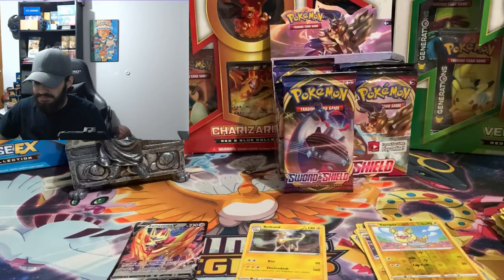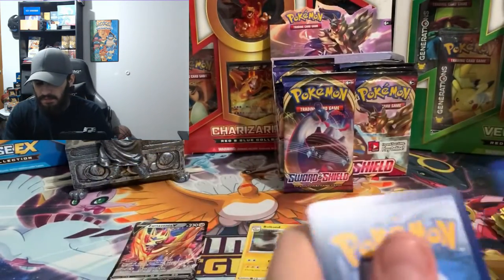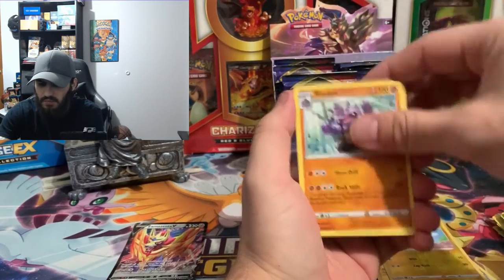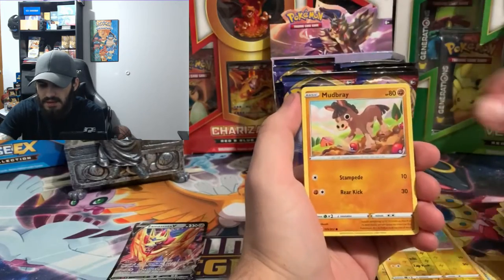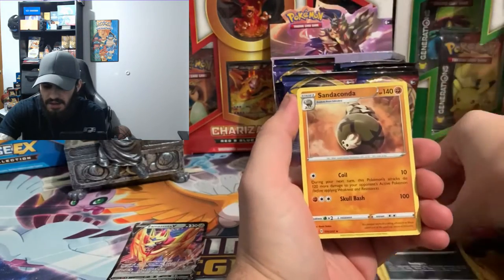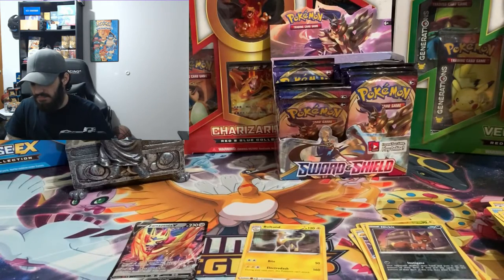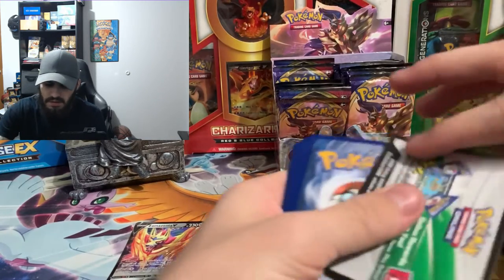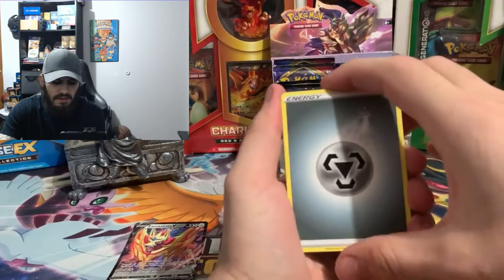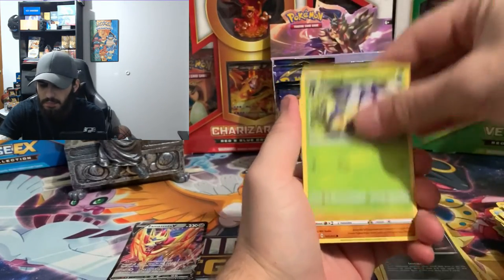There's one V card today. Psychic energy, Great Ball, Potions, Sobble, Arrokuda, Mudbray, Ponyta, Scorbunny, reverse hollow of a Nickit, and we got a Cinderace non-hollow.